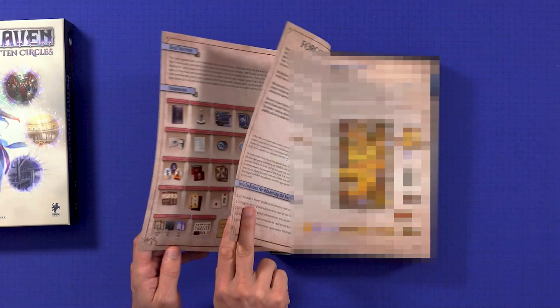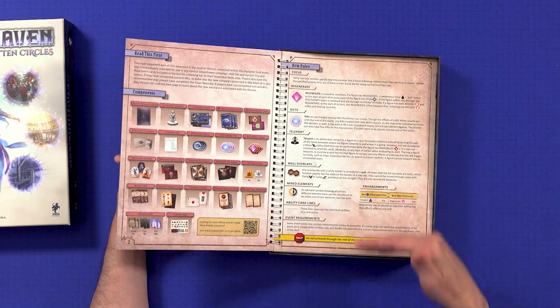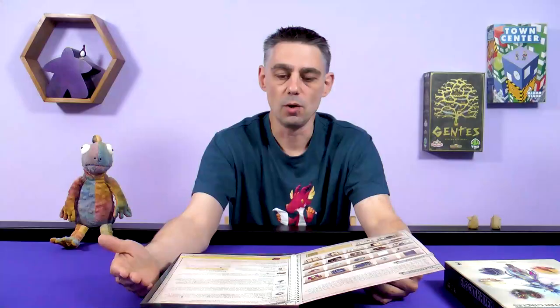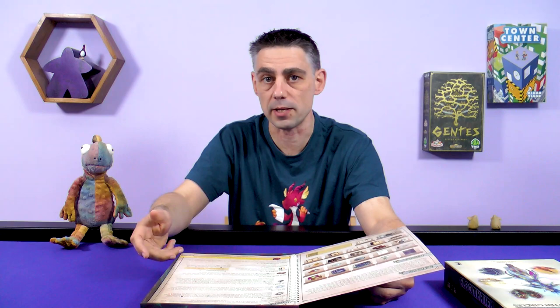There are going to be spoilers so I'm not going to turn the page, but what I will tell you is that this scenario book is laid out differently from the other ones. Instead of a scenario being on one entire page, you will have the first room of the scenario on one page, and then depending on which door you go through it will tell you to turn to another page.